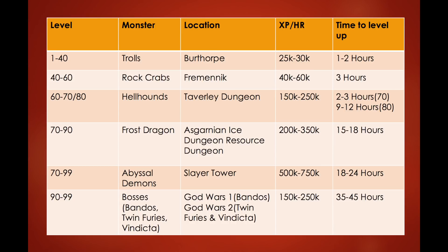From level 70 to 90, kill Frost Dragons located in the Asgarnian Ice Dungeon. This requires 85 Dungeoneering. They give 200,000 to 350,000 XP per hour and it takes 15 to 18 hours. The great thing about Frost Dragons is you can make really good money — about 3 mil GP per hour from the frost dragon bone drops.